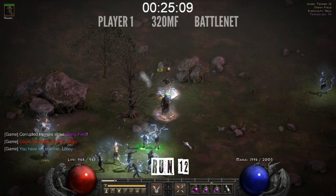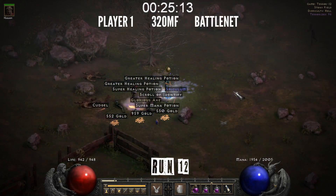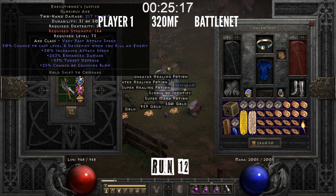Yo-ho, what is up gamers? Let's get right into it. Run 12, in Stonyfield I get my first TC87 item, which is Executioner's Justice.